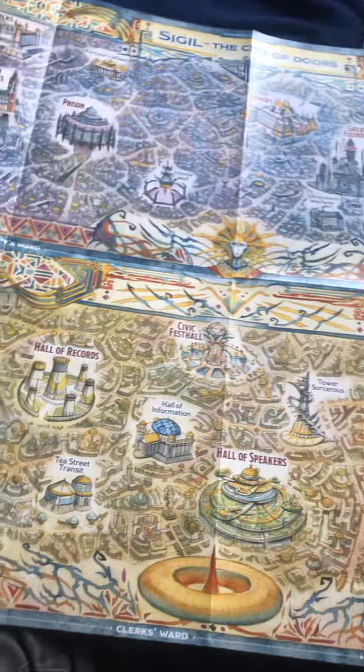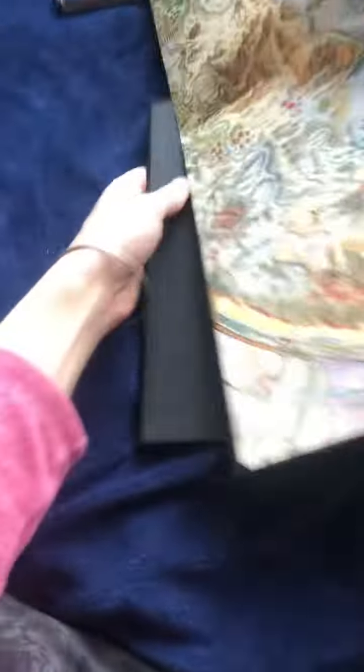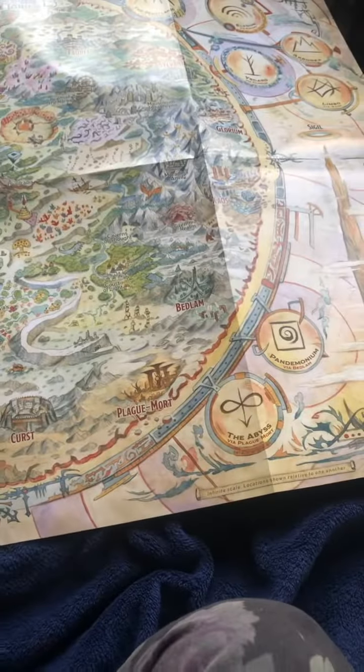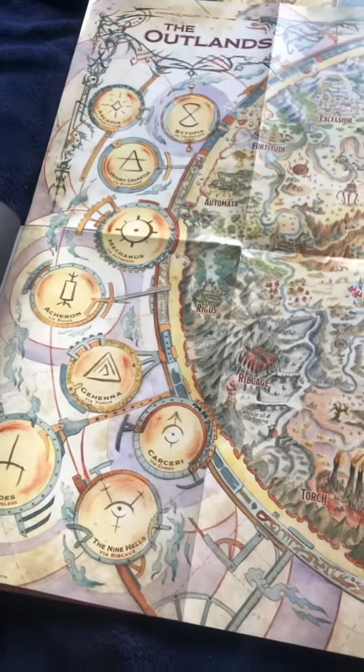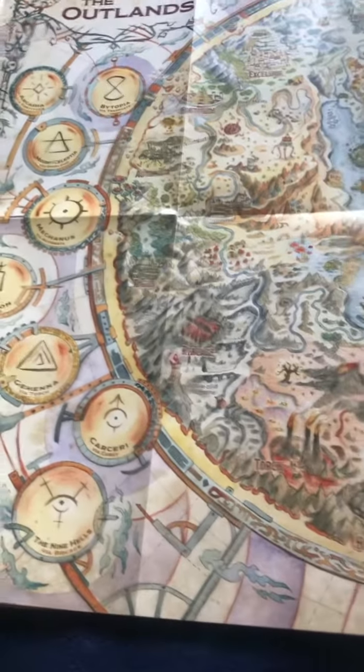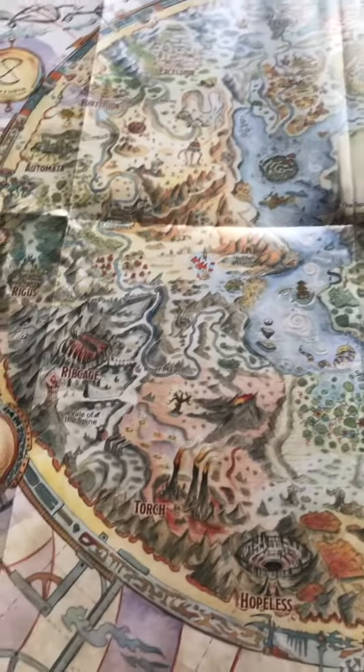Let's see — this is Sigil here on this side, and the other side — there we are, there's the Spire. Here's all the various cities and all that fun stuff. So still going over this book: the Outlands, Sigil — that's its own little city with all kinds of stuff. And the Lady of Pain is kind of cool — this enigmatic thing in the middle of it all.